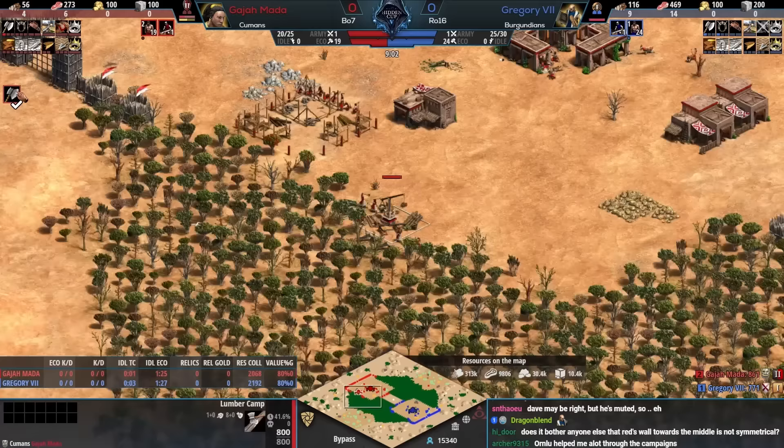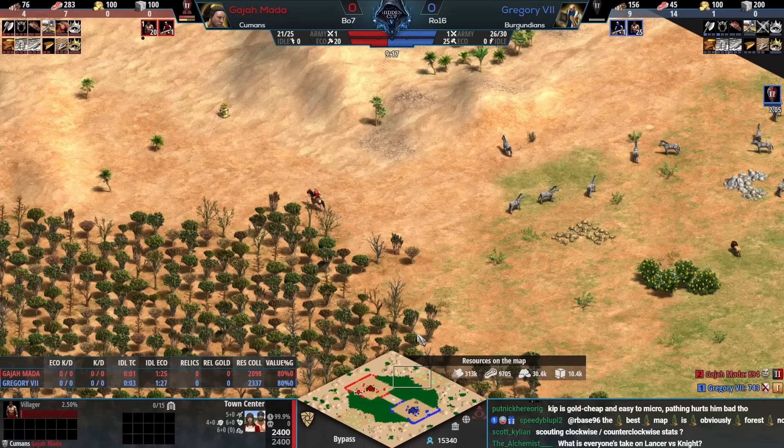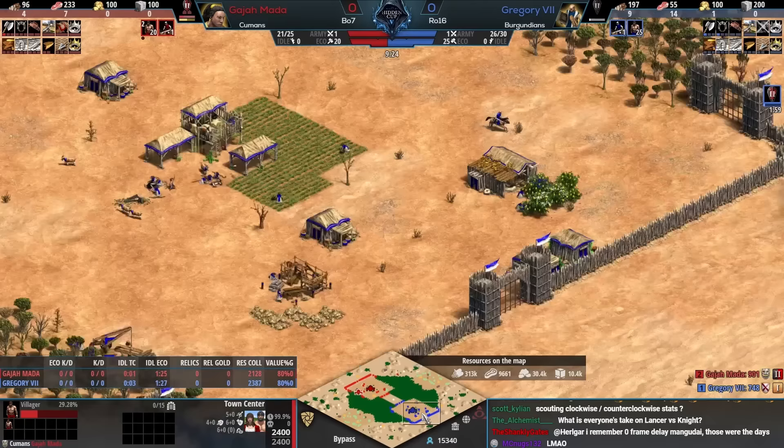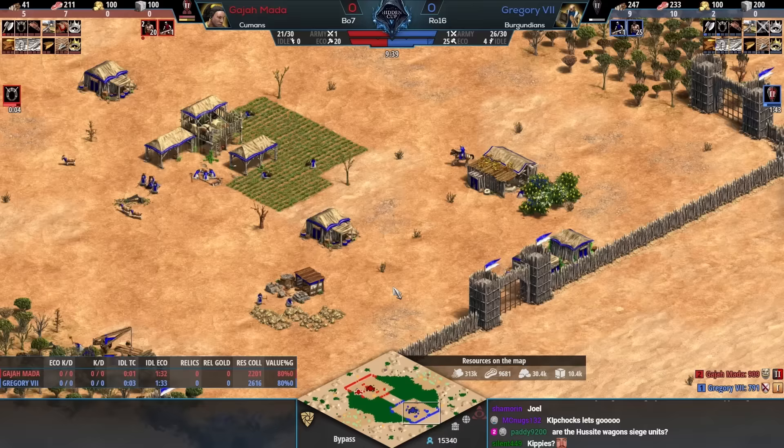Kipchaks are a cheap and generally weak cav archer — really bad if you're trying to tech into them since you still train them from the castle. It's slow to get going. But if you go for Kipchaks preemptively and start building those numbers earlier, that's when the unit can look so strong. It's a very polarizing unit depending on the situation.